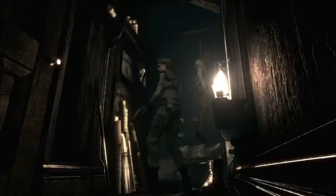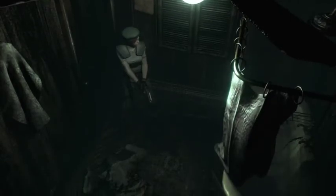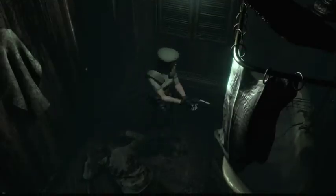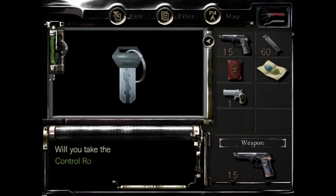There wasn't really anything of use in here, and he's definitely going to come alive, so let's just get it over with. There's something inside the bathtub — will you take the control room key? So it's a key item area.